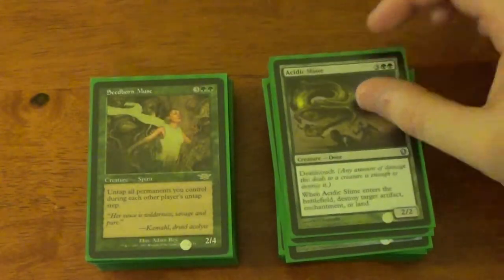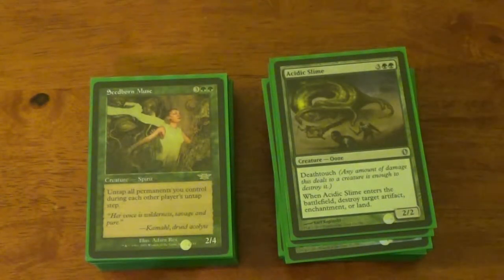Acidic Slime — you know the drill, he's pretty good. Seedborn Muse — I literally overpaid for this stupid card by like ten bucks. I wanted it so bad, there was only one left in the card shop and I wanted it, so I overpaid. But she's worth it. Five mana — all your permanents untap during each other player's untap step. All permanents: creatures, artifacts, Planeswalkers, whatever. It untaps. It's amazing.